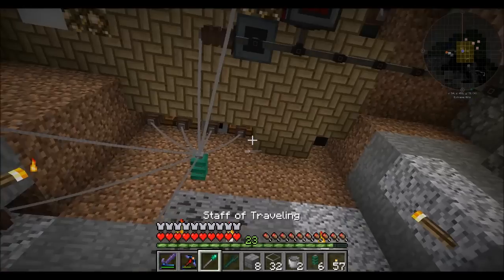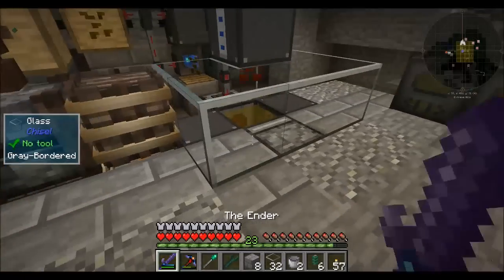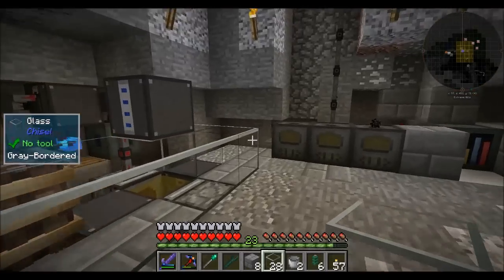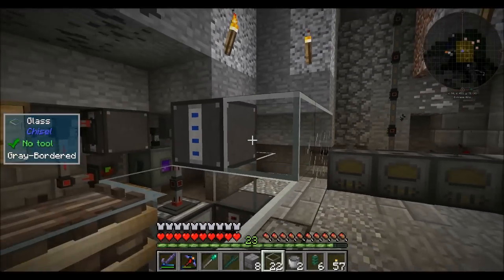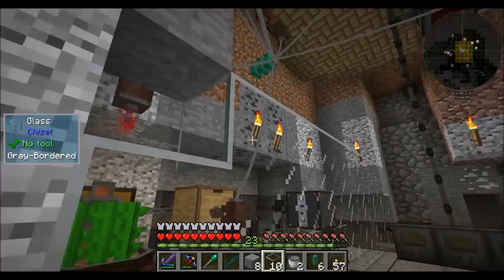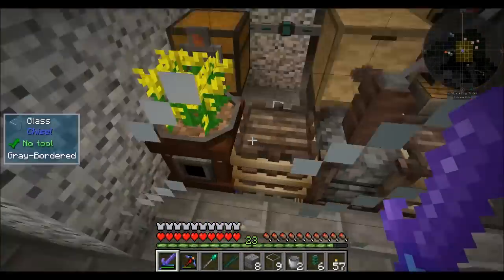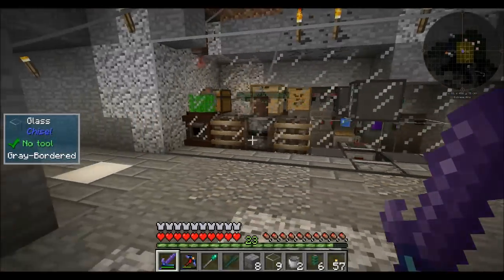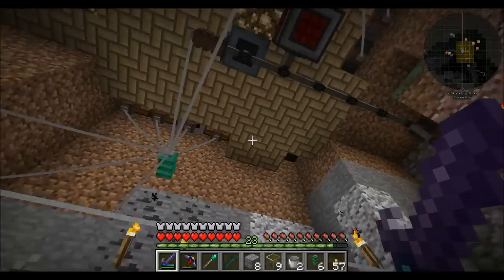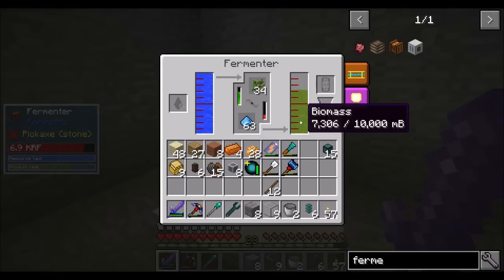Much better. That explains why I was having power issues — I must have accidentally picked up something at some point. Now the fermenter has power, water, saplings, and fertilizer. He should have everything he needs to get rolling making biomass. He's a bit low on power now because our power backlog is suffering, but that should be remediated quickly. We've got biomass — so that's step one.